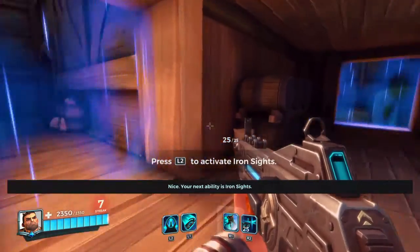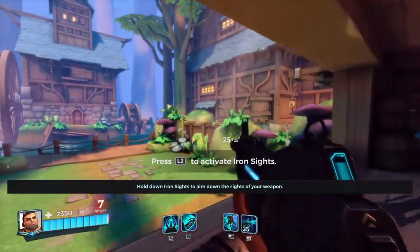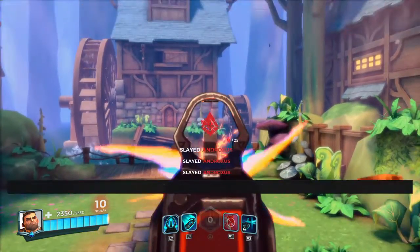Your next ability is Iron Sights. Hold down Iron Sights to aim down the sights of your weapon. Using Iron Sights is a great way to target any part of the weapon. Nice shooting.